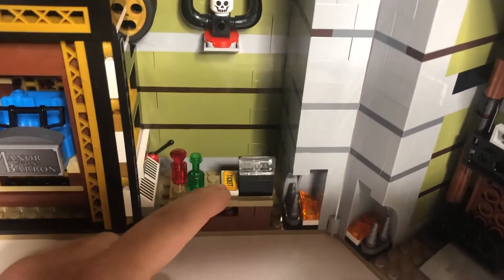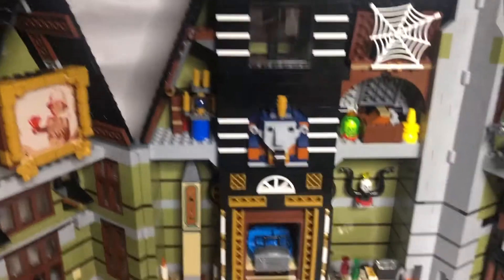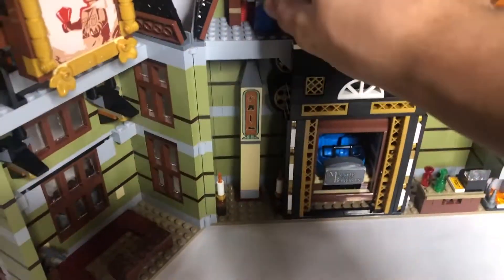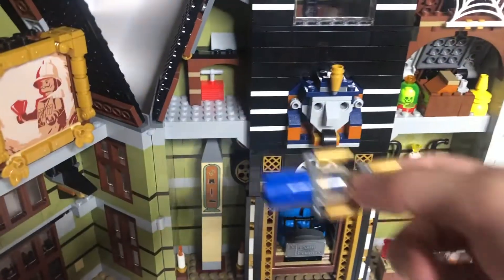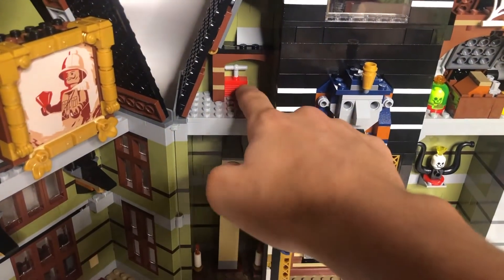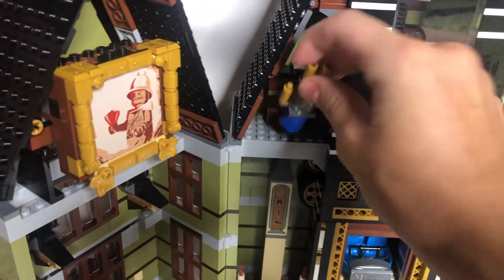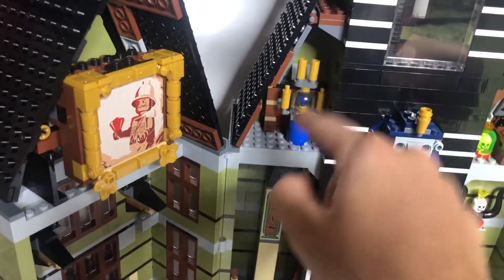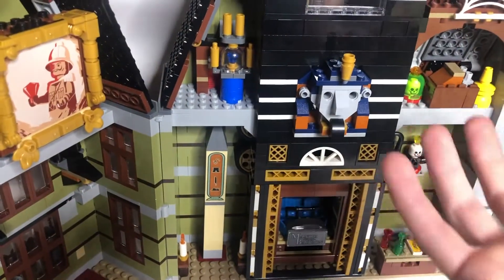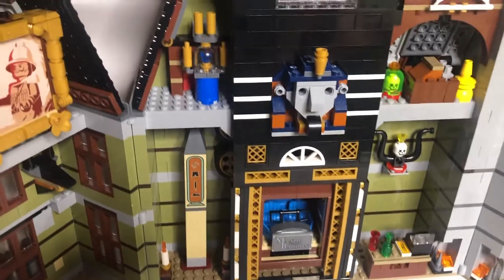That's printed — that's supposed to be the ruby. One more thing before the main attraction: if we take this off, in the booklet it says this is connected to the Sphinx, just in case Samuel Von Barron needs to escape. So if he needs to escape, he presses that, the Sphinx explodes, and I guess he creates a distraction to escape.